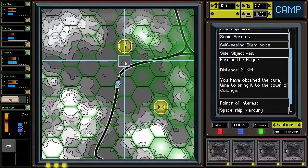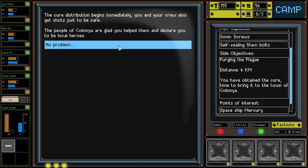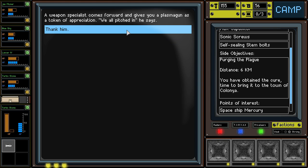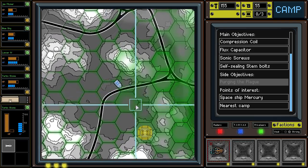Let's go deliver the plague. Find the guy's cousin to distribute the plague cure. The people of Colonia are glad you helped them and declare you to be local heroes. We all pitched in. A plasma gun — a heavy plasma gun — as a token of appreciation. That's cool, I could probably use that.